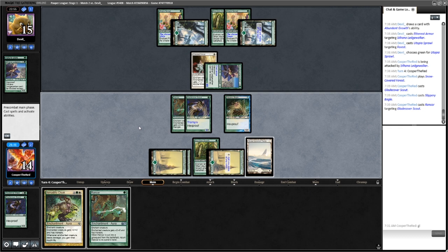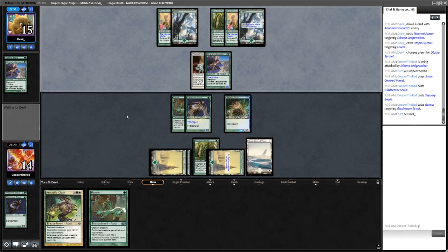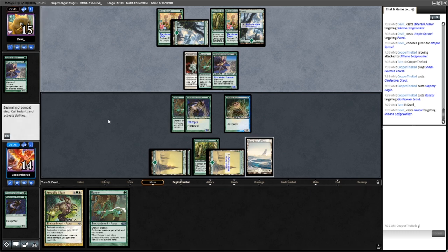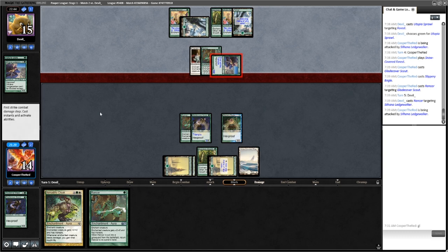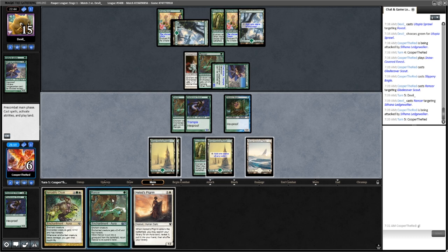We'll just pass here. We'll play these two cards next turn on the Scout and hopefully that'll be enough. Lifelink is going to be pretty good. Got a Pilgrim — that's pretty nice. We'll be able to use that to go find... Going to have to take a second here and decide if we're supposed to use the Pilgrim. I don't think so, because this wouldn't be lethal.